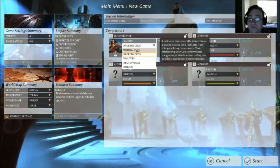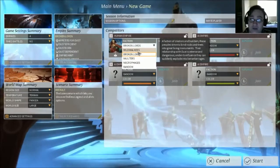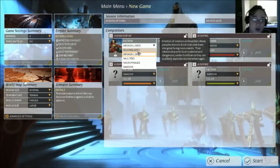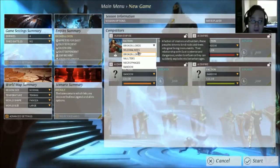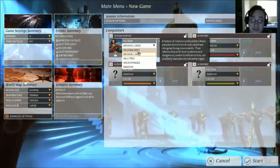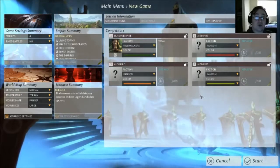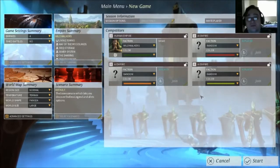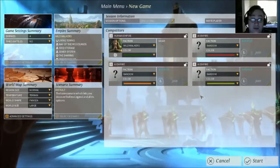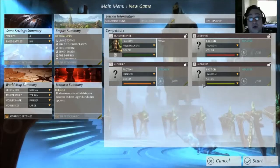We are going to do the Windwalkers though — a faction of creators and builders. These people strive to bind rocks and trees into great living monuments. This is the one that I've played the most and I really like. Their relationship with Dust — which is this overarching thing in the Endless series — is intense and dangerous; under its influences, they can suddenly explode into berserk rages. I imagine there will be more races coming. In Endless Space you could even make your own faction, so I'm hoping that will come in as well.